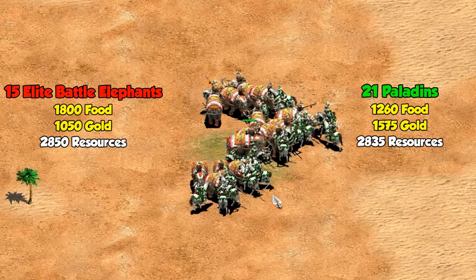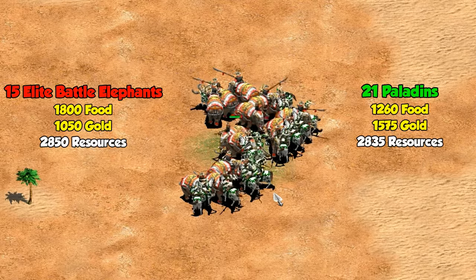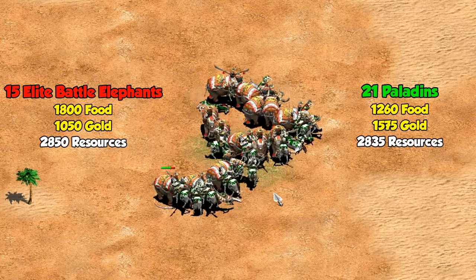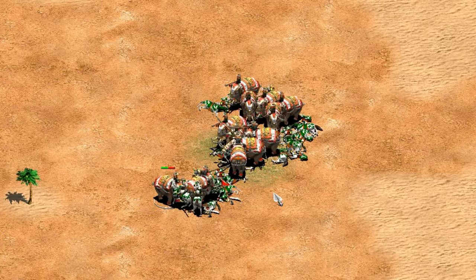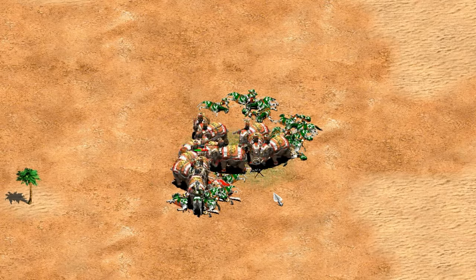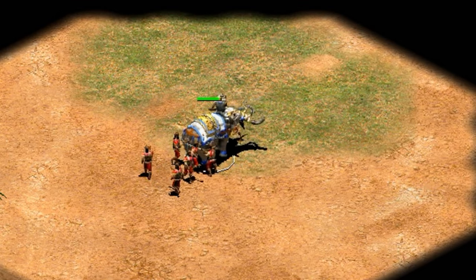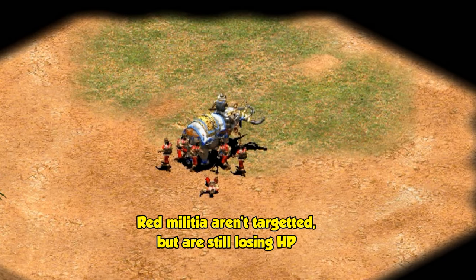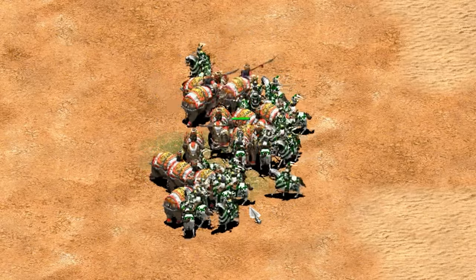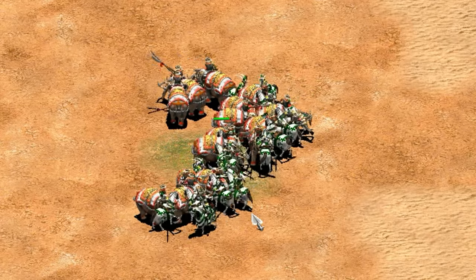That's not to say that Battle Elephants are a terrible investment, though. If we put comparable total resources into Persian Paladins, the Battle Elephants easily come out on top. There might be some hidden factors helping them out in this particular test, so let's take a look at those. The first big one is that they do trample damage — that's when units deal indirect damage to units immediately around them whenever they attack. So being bunched up, each elephant is actually damaging several Paladins at once.